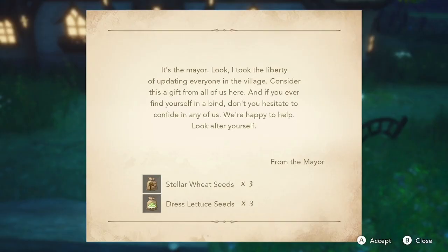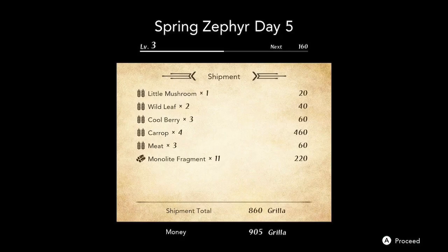Make sure to check your mail because they give you really good stuff in the mail in this game. Make sure you're selling all the stuff. I also started selling the monolite fragments because as long as you have like one or two return bells, you're fine — you can sell all the excess monolite fragments you get because you're going to get a ton of them.